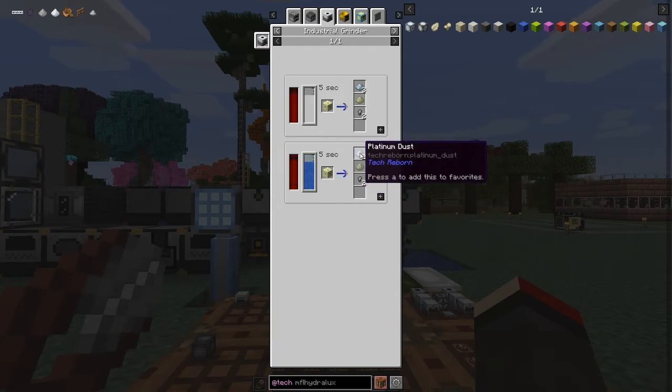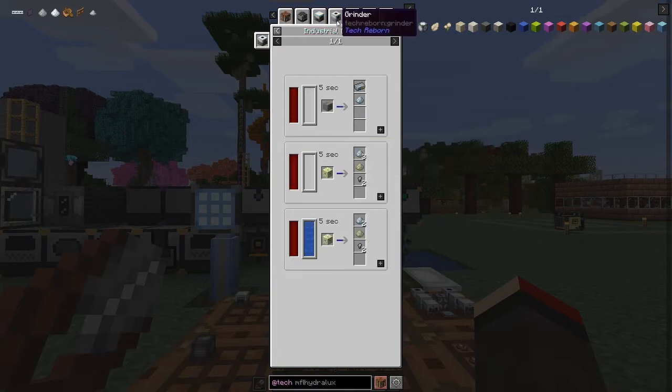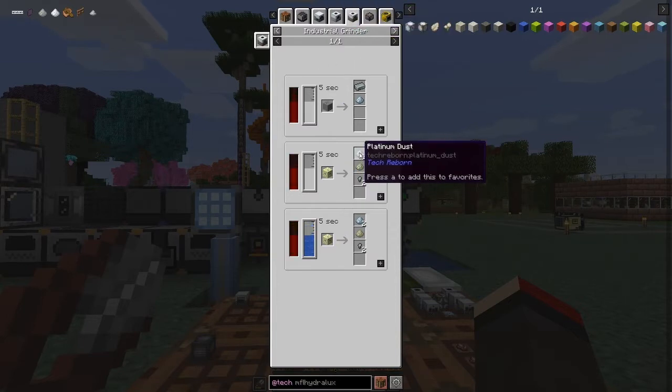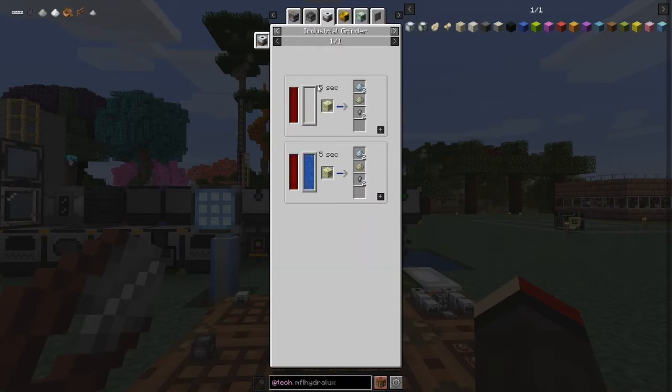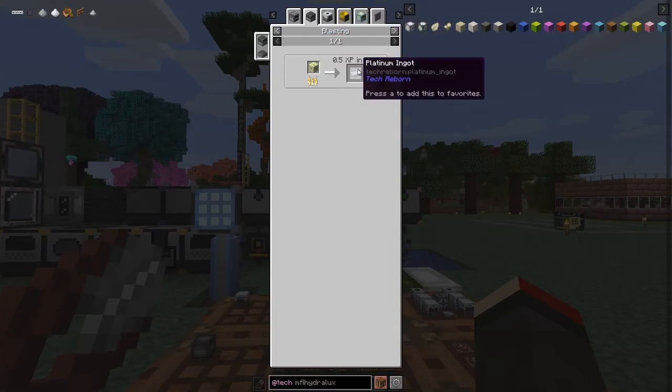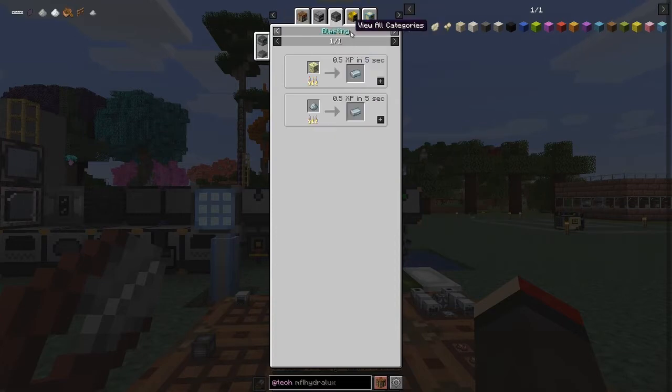There's another way to do it as well. If you look at the recipes for platinum dust, we can do it in the chemical industrial grinder or the fusion reactor. There's also a recipe where you mix two things together in the chemical reactor — I thought it makes the dust but it might make the ingot directly. I don't see it right now, so we'll come across that later on.